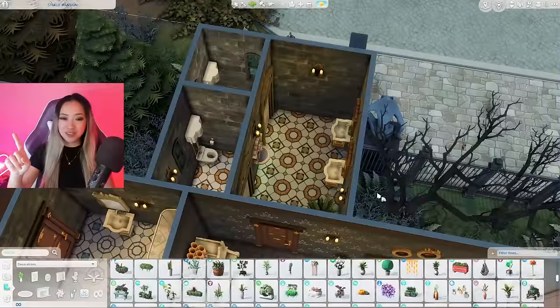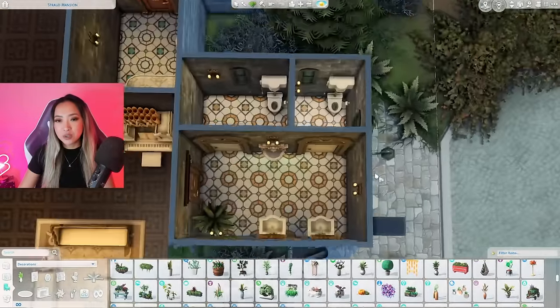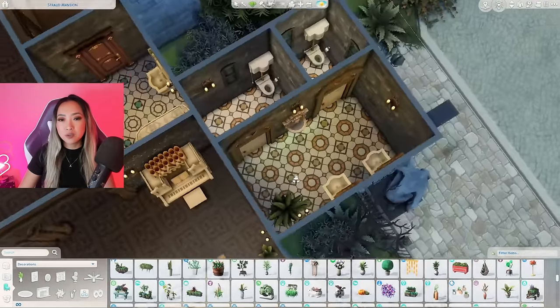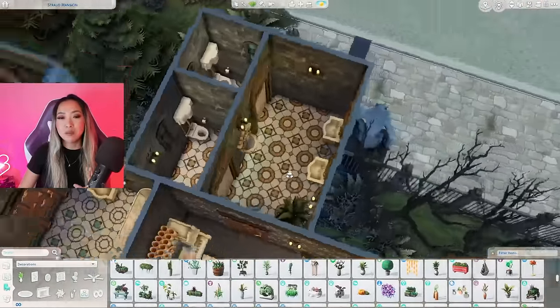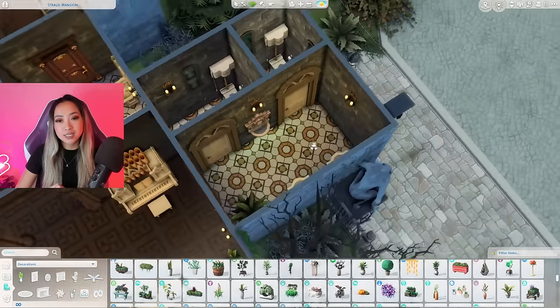I also completed the bathroom area — two toilet stalls and sinks. No showers in these bathrooms since showers will be in the guest rooms. Most bathrooms will be pretty similar, so I won't be touring every single one.